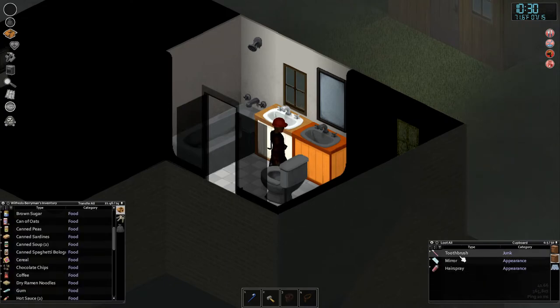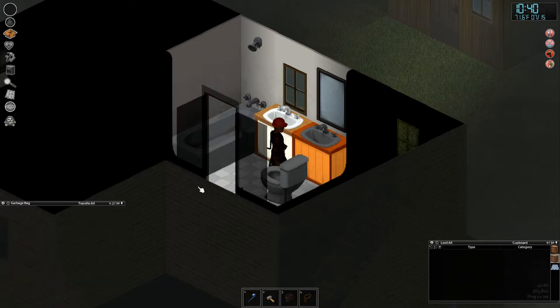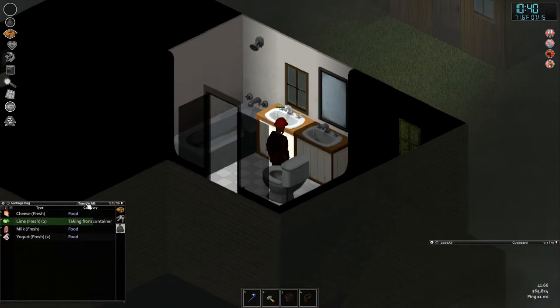I'll click this, hold Shift, and click the last item — that selects all of them. Then I drag them into the other drawer. Now I'll hit the garbage bag to make that my active inventory, make sure I'm on the container I want, and hit Transfer All — boom boom boom! Saves a lot of clicking.